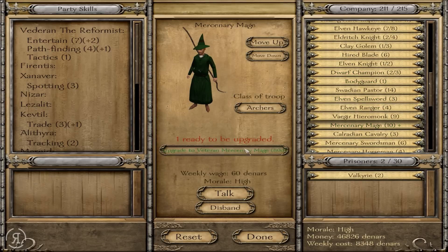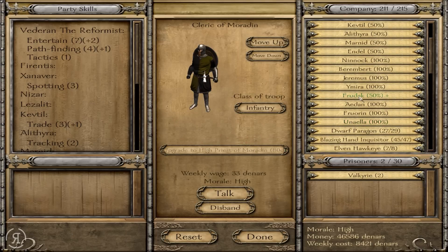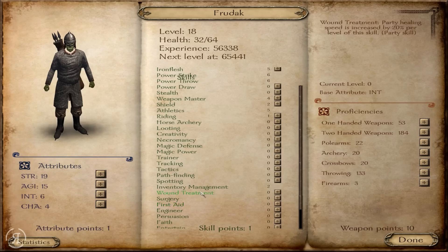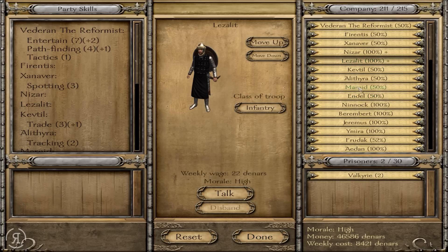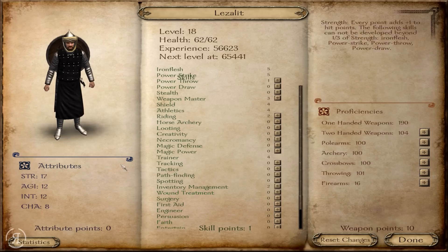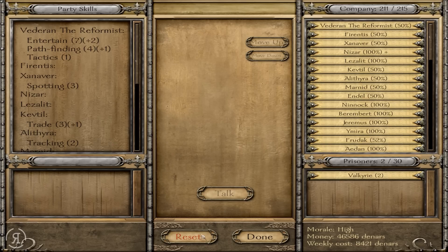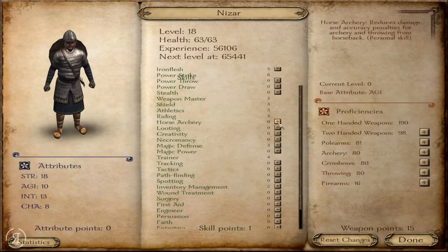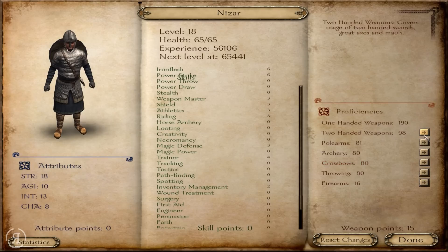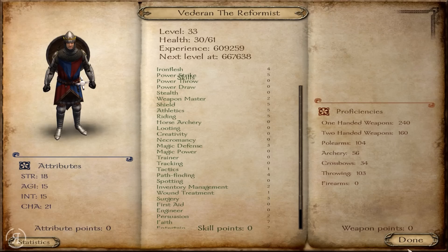Let's level all these guys up — get some more Dwarven Champions and some more Clerics of Moradin. Our friend Frudak has leveled up, so let's get some more strength on him and some more Iron Flesh — make him into an even greater beast. Then Lezalit as well — let's get some more strength and more power throw. Nizar has leveled up too — let's get some more agility on him, as he has a very low agility, and we need to get some more Athletics on him as well. Everyone has leveled up — very nice. We ourselves are unfortunately still level 33.